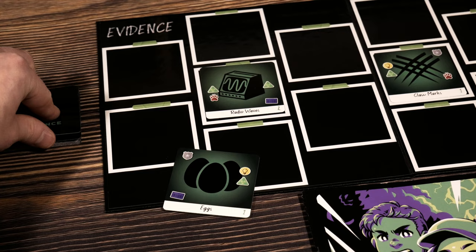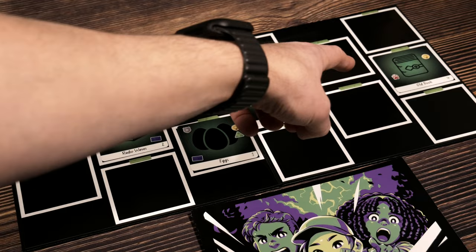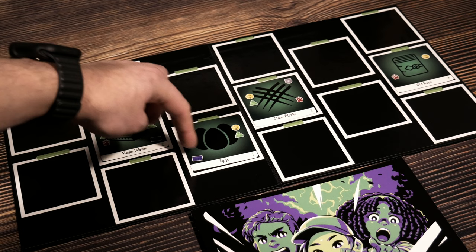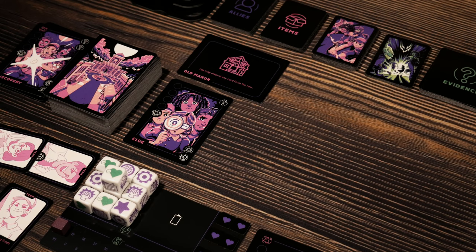We got eggs as one piece of evidence and an old book as the other. I've gone ahead and slotted eggs in right here and old book over there. You can place things anywhere you want, but as soon as you try to place something adjacent to another card, you need to ensure at least one of the icons match. By playing this a couple of times, I learned it's kind of smart to not put those two-icon cards in the center because it really lowers the chances you're going to find evidence that will connect and place adjacent to them later on. I played a couple games off camera and wasn't able to get the final slot filled, running out of time.